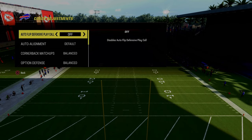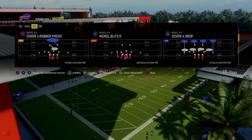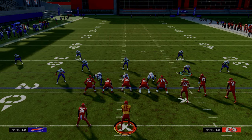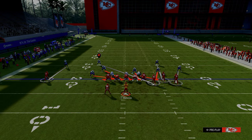What we're going to be doing here is turn our auto-flip defensive play call off, then you can put your zone coverage on match, and you're actually going to run this play flipped. The setup for this play is you're going to pinch your defensive line, shift your linebackers to the left, and then globally blitz all your linebackers. From there, the blitz is entirely set up.